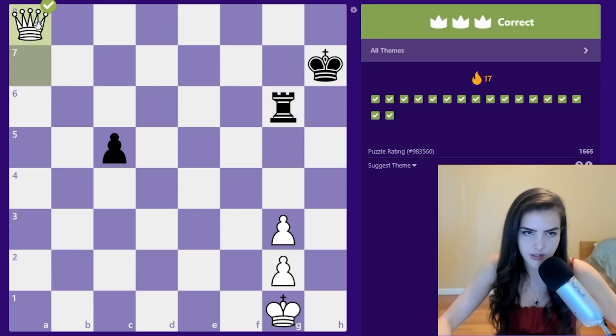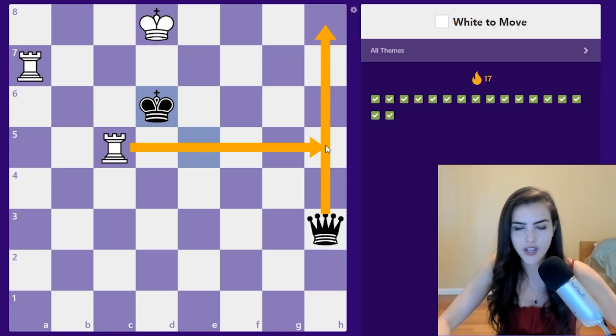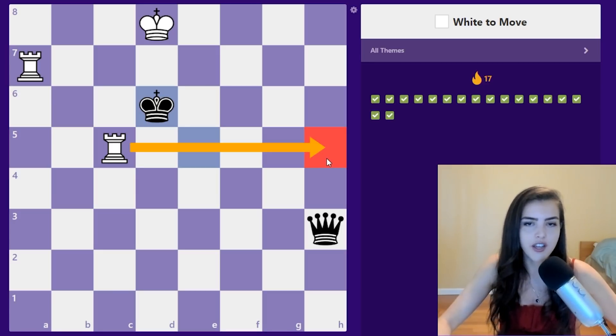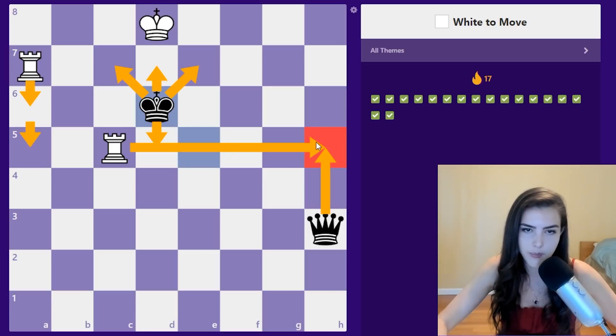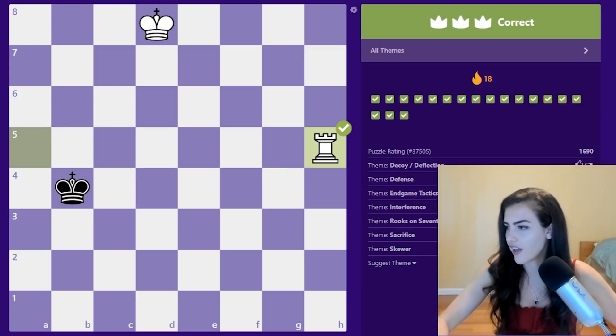I've seen this tactic a billion times so now I finally know it. The threat is queen h8, so we're going to play rook h5. You might think I'm giving away a free rook, but rook h5 actually works because after queen takes you have rook a6, which forces the king not to go forward — there are no moves. The king's got to go backwards, and then we're going to pin the rook to the queen.